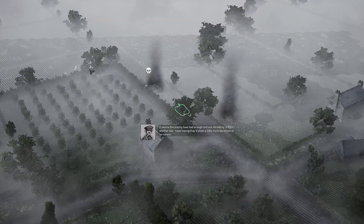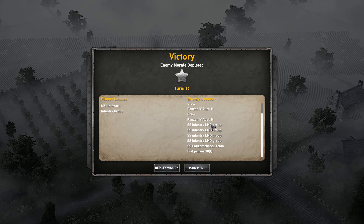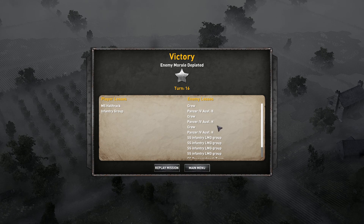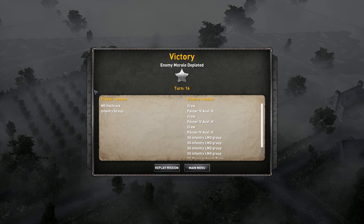It seems the enemy have had enough and are retreating to fight another day. Silver rating — it took us 16 turns. Even though I was playing carefully, so we didn't lose too many units — just a half-track and an infantry group. All in all, it wasn't bad in the end. As always, I want to thank you for watching. You can see the complete Troop playlist on the end card on the left side, and the next episode is on the right. See you in the next one, bye bye.